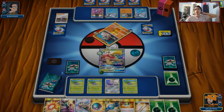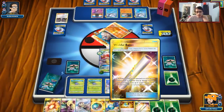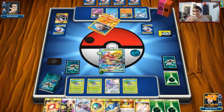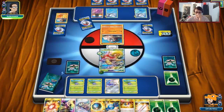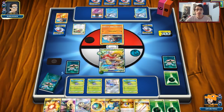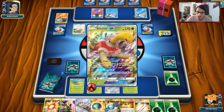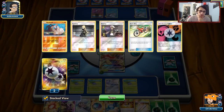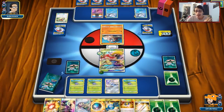We have to retreat with energy, which I hate to do. We'll do Erika's Hospitality first, looking for Switch or Escape Board — we don't get any. We did get a Rare Candy. Getting rid of energy is not what we want to do. But we can knock out the Rockruff with Wrap. It's a bit of a waste for our GX attack but we've got to get rid of that DCE. Ultra Ball to get Vileplume into play, then slowly build it up. Hopefully Shuckle can buy us some time.